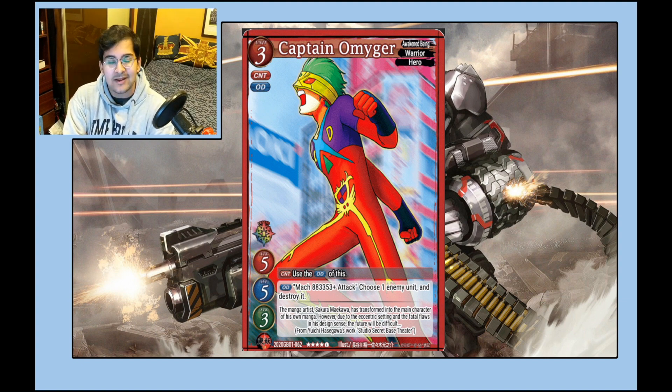Captain Omega — I underrated this card so badly. Reasons this card is godly: three strike and hard destruction on counter and on overdrive. It's Eel, it's also Warrior, which means you could use it for Genesis if that ever came up. Unfortunately you cannot Genesis into this to use the effect, which would be really nice. This card is cracked, it's really good, it deserves to be a legend.